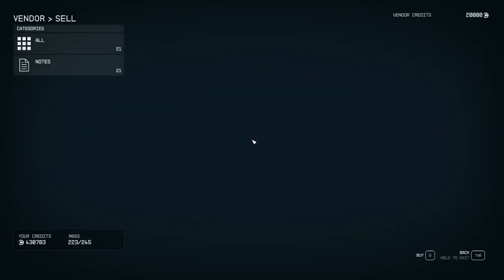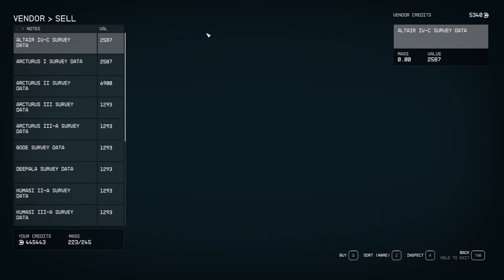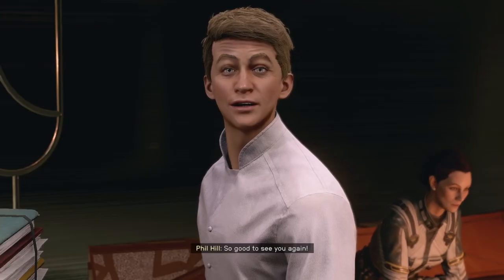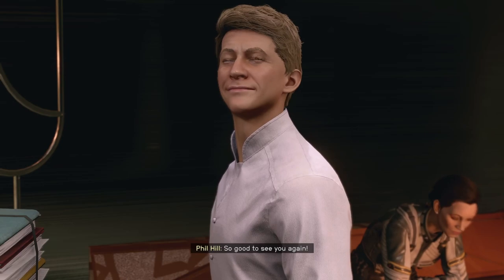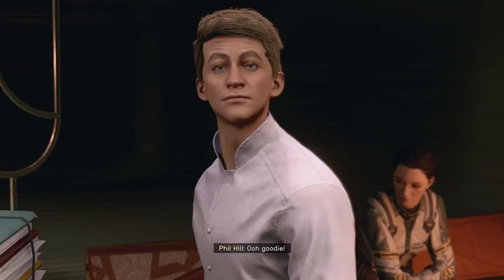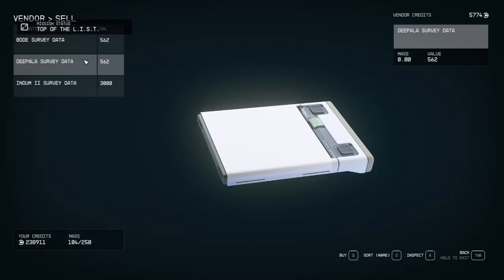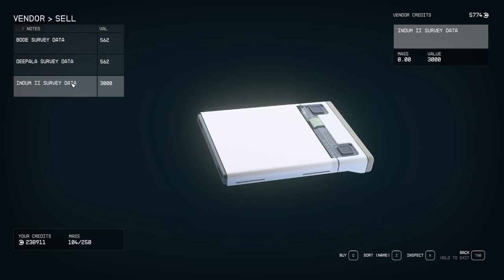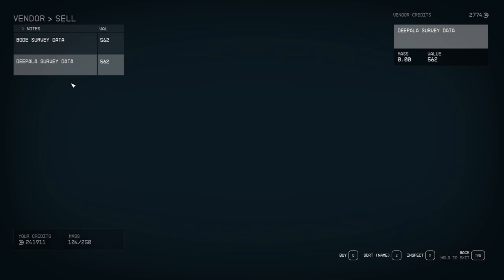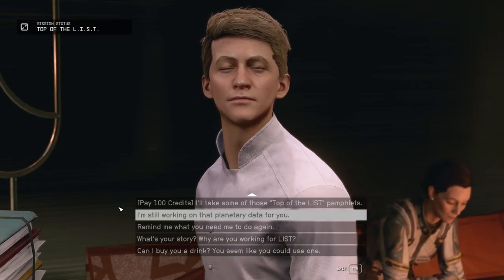Speaking of money, one of the best ways to earn credits is to sell survey data of planets. If you fully survey a planet, you can sell the data to either Vlad from Constellation or to the List member you can encounter early in the game, although he only buys data from habitable planets with a normal atmosphere for colonists. Don't sell the data to normal merchants, as it weighs nothing and Vlad will pay at least double the price of what you could get from any regular merchant.